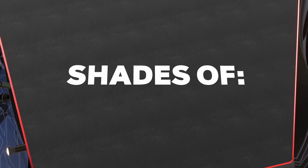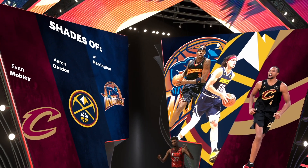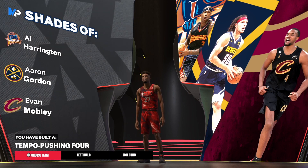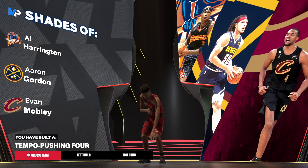I do not clickbait — here are the comparables. We have shades of Al Harrington, Aaron Gordon, and Evan Mobley — pretty much the same shades. The build is the tempo-pushing forward. That's the build — I'm out of here.